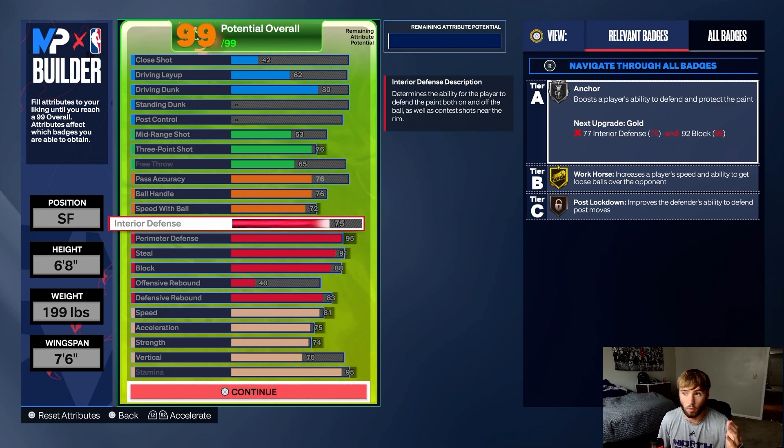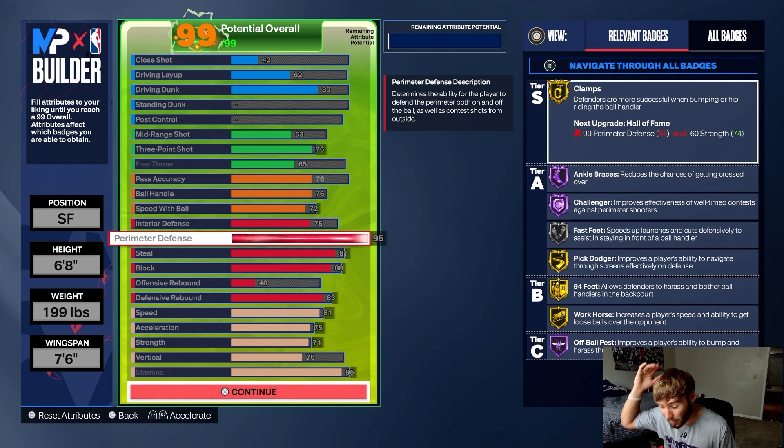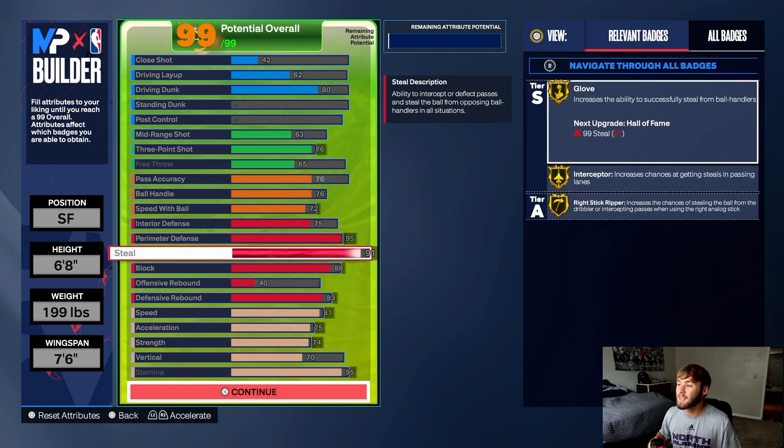Interior defense at 75 — you get silver Anchor, gold Workhorse, and bronze Post Lockdown. With takeover I think it bumps up to gold or Hall of Fame — takeover this year is stupid. Perimeter defense at 95 gives you gold Clamps, Hall of Fame Ankle Braces, Hall of Fame Challenger — which is huge — gold Pick Dodger, gold 94 Feet, and gold Workhorse. This is going to drain your opponent's energy. Steal at 91 gives you gold Glove and gold Interceptor — Interceptor is still broken, you can steal passes even at bronze.